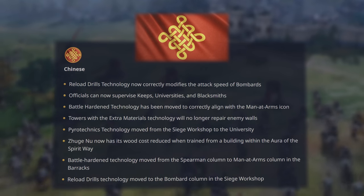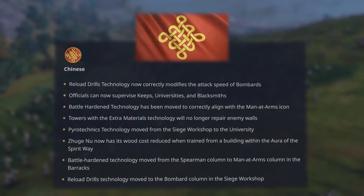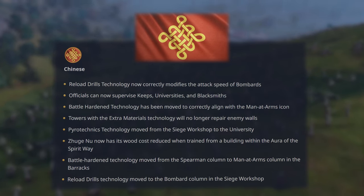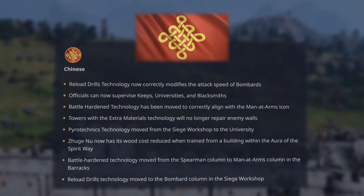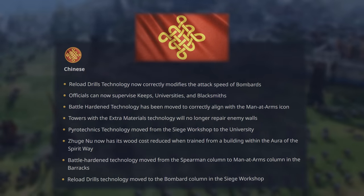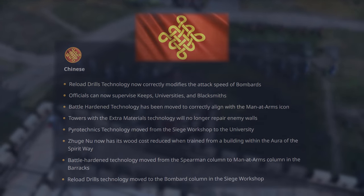Moving on to the Chinese: reload drills technology now correctly modifies the attack speed of bombards. Officials can now supervise keeps, universities, and blacksmiths. Towers with the extra materials technology will no longer repair enemy walls — I honestly didn't even know this existed. And Chu Ko Nu now has its wood cost reduced when trained from a building within the aura of the spirit way.